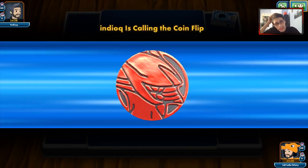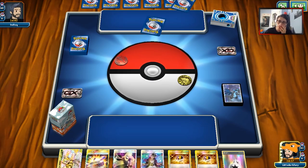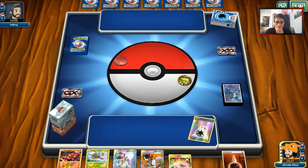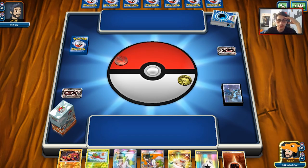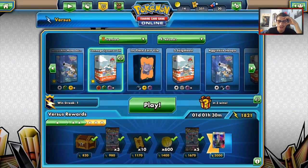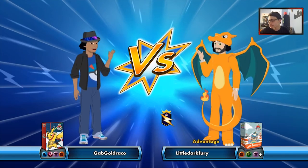It looks like we're playing against potentially Zoroark Lycanroc — he's got Fighting, Fire, and Dark types. Looks like he might be playing a Darkrai deck. We can start with Yanma, or he might just concede the game. I had a pretty good hand there, so that kind of sucks. We'll see if the second match we get is going to be good.